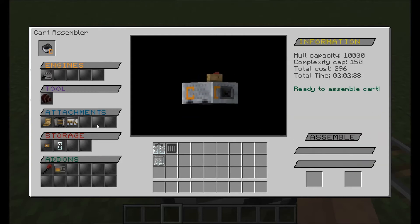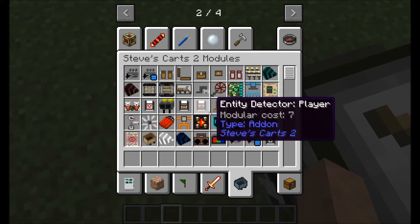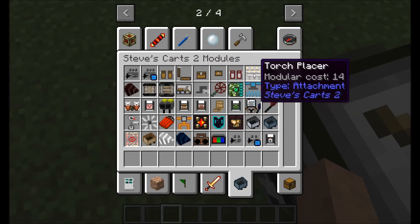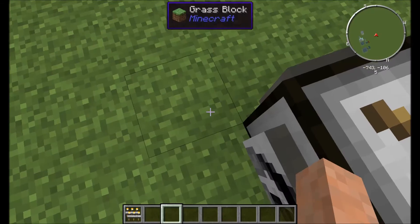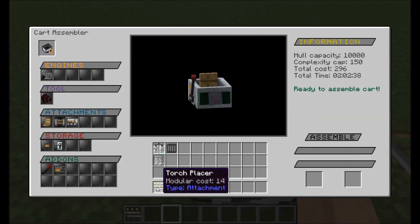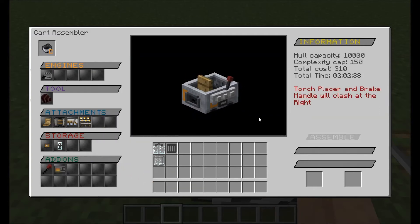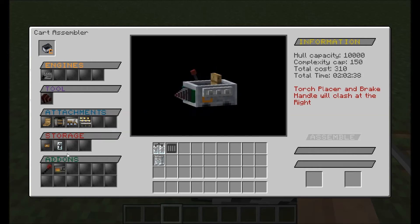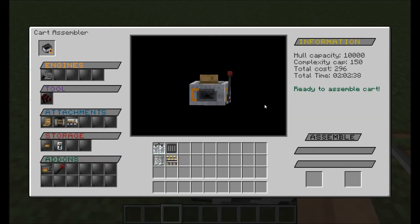We're gonna put some fuel in it in a second. I think that's probably about what all we're gonna put on there. We will need torch placer actually - and that's a type of attachment. Please tell me that works. Torch placer and brake handle. It doesn't go on there like that. So yeah, this will work for now.